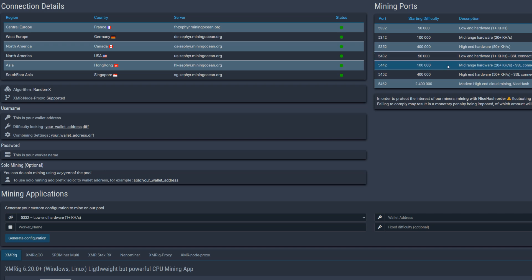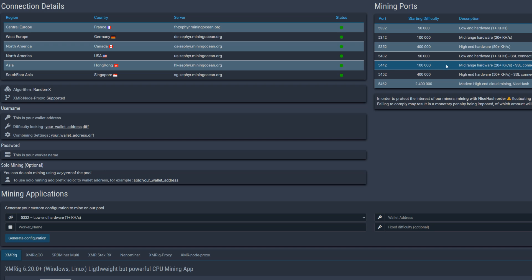I usually use the mid-range difficulty port — 5342 — but it is recommended to do that times-30 calculation. If you pick a very low difficulty you'll get a lot of rejected shares right away, and some pools may ban you for bogging them down. However, this pool uses variable difficulty so it will auto-adjust. Mining Ocean uses your password as your worker name, not after your wallet address, so keep that in mind.